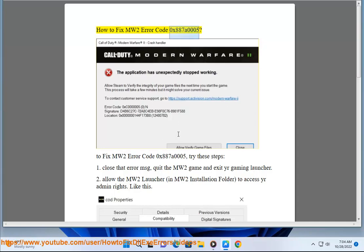How to fix MW2 Error Code 0x8870005. To fix MW2 Error Code 0x8870005, try these steps. 1. Close that error message, quit the MW2 game and exit your gaming launcher.